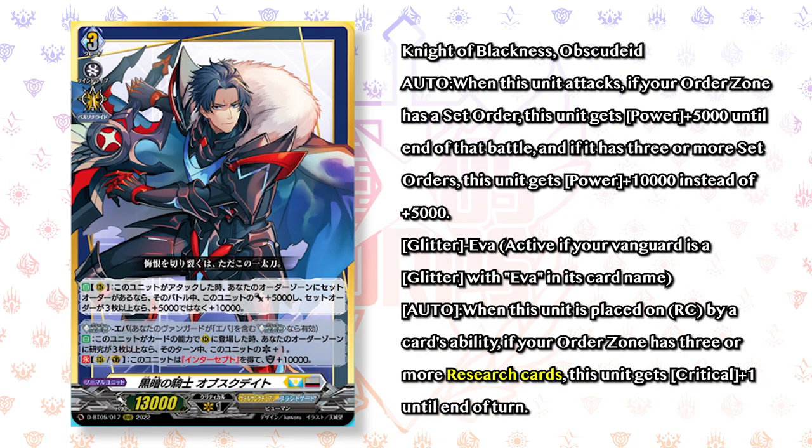We're going to talk about Night of Blackness Obscued, mentioned in Grade 3 Ava's skill. It's a Grade 3 with a skill: when it attacks, if your order zone has a set order, this unit gets 5k until end of battle; if it has three or more set orders, this unit gets 10k instead. I can already see this card being really good with Orphist, since you keep setting orders to get to Dark Knight and Abyssal Dark Knight — so it's a great aggressive card there too, though it's obviously more catered to Ava. The Glitter effect: when placed on the rear guard circle by a card ability, if your order zone has three or more research cards, this gets an extra critical. It also has a continuous ability giving it intercept and an extra 10k shield when placed on the guardian circle. That's an amazing card — a Keter Sanctuary card with intercept and 10k shield that you could tech into a Bastion deck is really interesting, though beyond the shield it probably won't do much for other Keter Sanctuary decks.